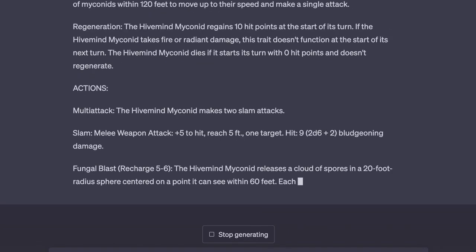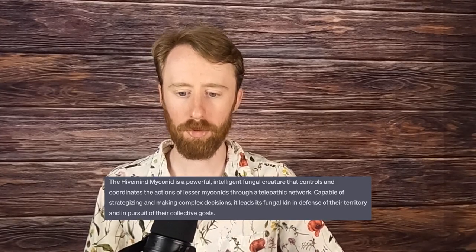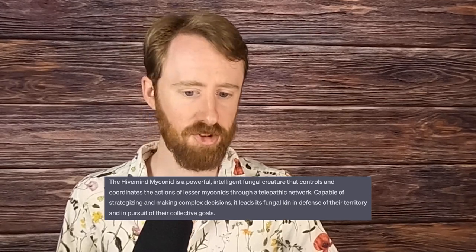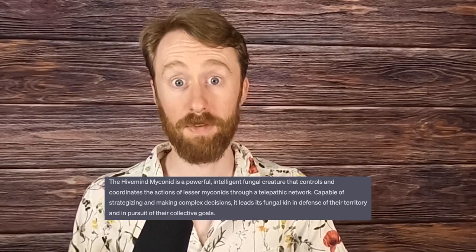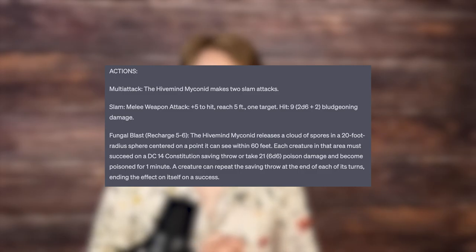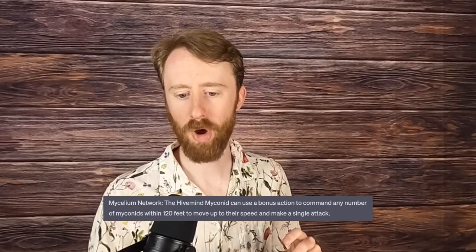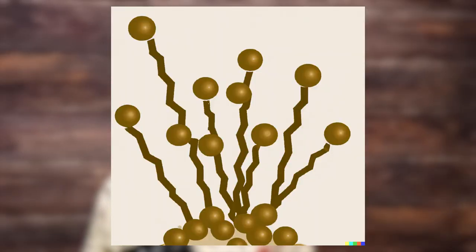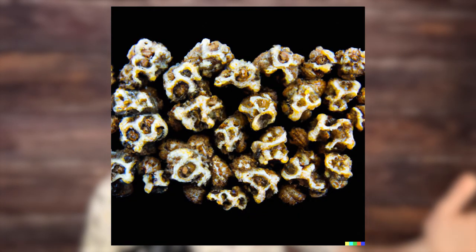Number 8 is the Hivemind Myconid, a powerful, intelligent fungal creature that controls and coordinates the actions of lesser Myconids through a telepathic network. Capable of strategizing and making complex decisions, it leads its fungal kin in defense of their territory and in pursuit of their collective goals. This variation on a Myconid is a CR-7 plant, and can use a bonus action called Mycelium Network to command any number of Myconids within 120 feet to move and attack. Additionally, it has a rechargeable Fungal Blast and can regenerate HP every turn. However, one should take great caution when considering how many other Myconids are in the area when using the Hivemind Myconid. DALL-E 2 gave us a bunch of fungus, which is fair because that's basically what this is.